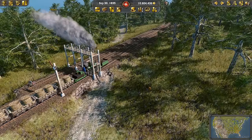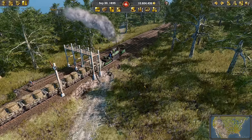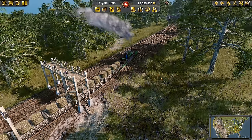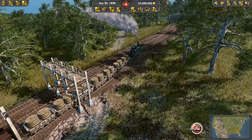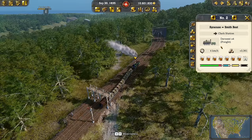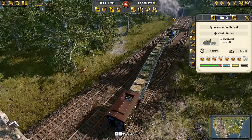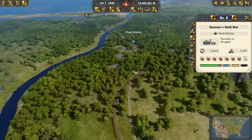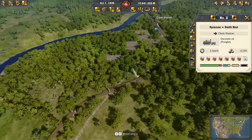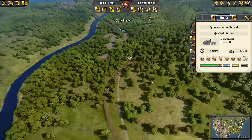Hello everyone, welcome back to Railway Empire 2. We're looking at a very pathetic track section — my first tracks from episode 1, when we didn't have money for tunnels. The result is that even modern locomotives are snailing around at four kilometers per hour up the hill to Clark station, then to New York. We still need to redo this section between Albany and New York.